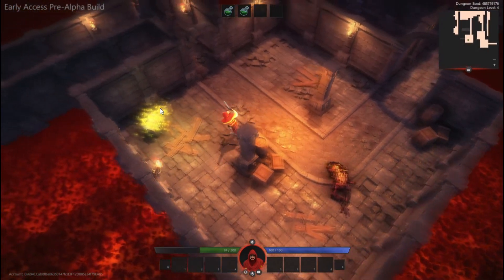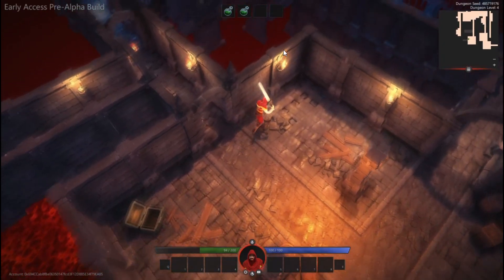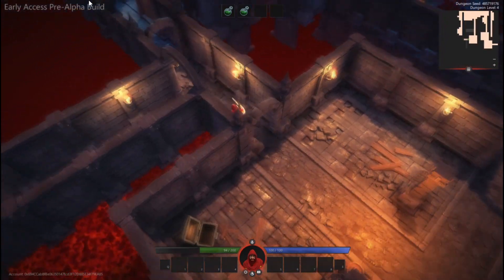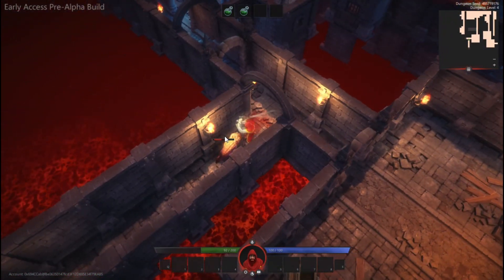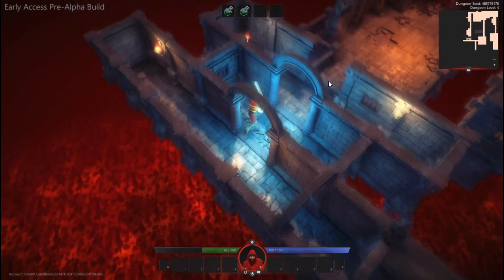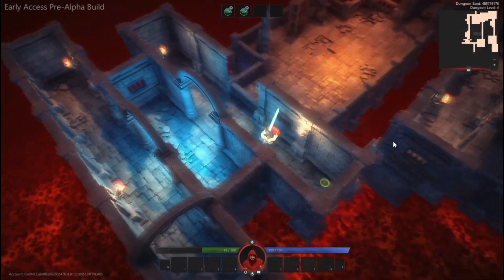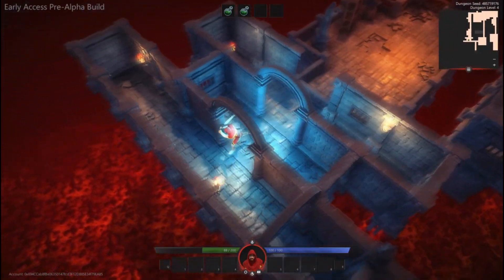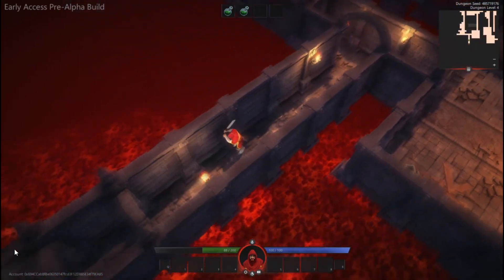This is very early access gameplay and doesn't even include the Stampede event, which is still upcoming. They are doing it in a few phases where they add Enjin items to the chests for people to discover until they are all gone. This can also change very drastically up until the final release, adding more events, items from enemies, other ways to earn assets, as well as upgrades, skills, and other abilities. Definitely don't consider this anywhere near the final product.